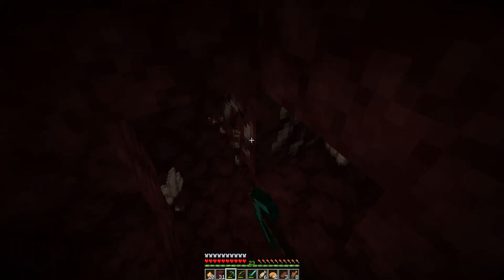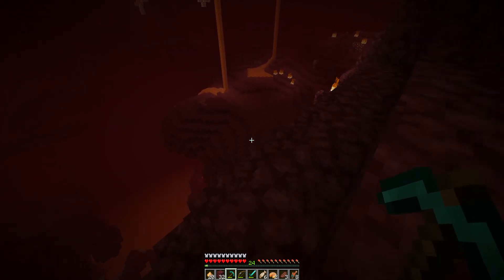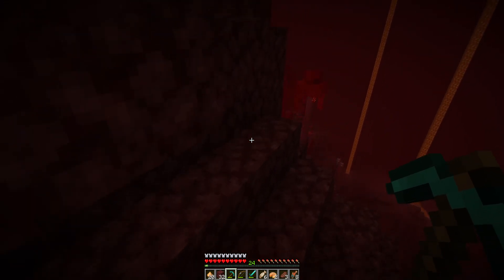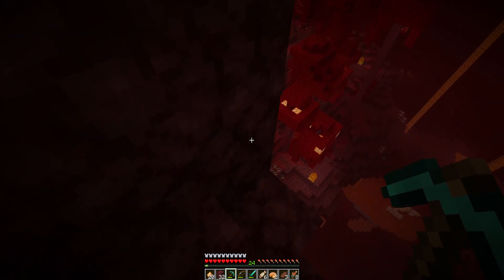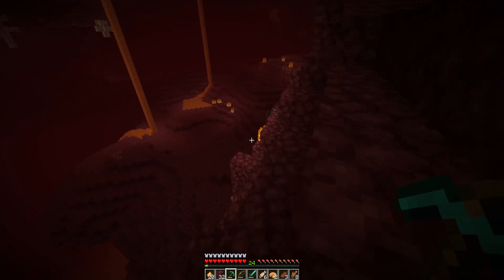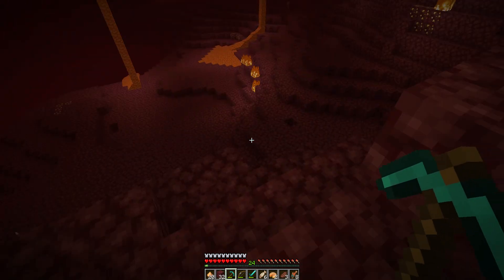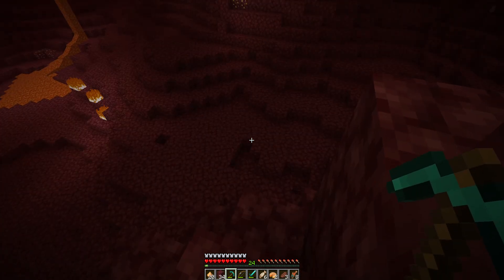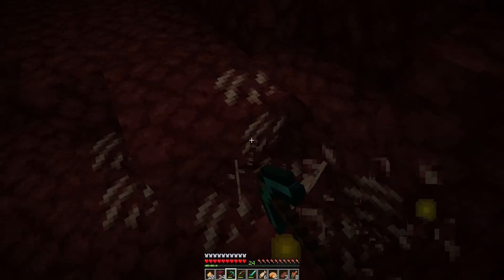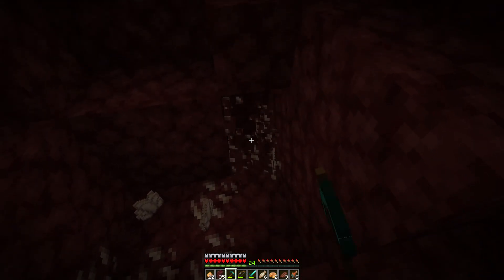I also have a chicken coop — a little chicken pen where chickens lay eggs. The way it works, there's a section where I put a flowing stream of water, and this water basically carries all the chickens to the center. Below the chickens on the floor there are hoppers underground, which carry the items to a chest outside. So it's like a pretty technical and efficient way to get eggs. Eggs can create cake, pumpkin pie, and make new chickens.